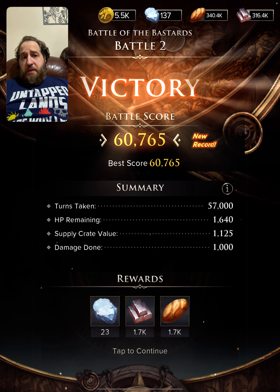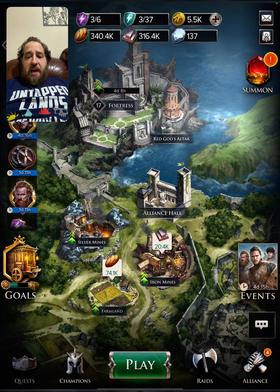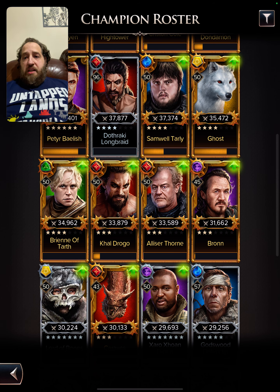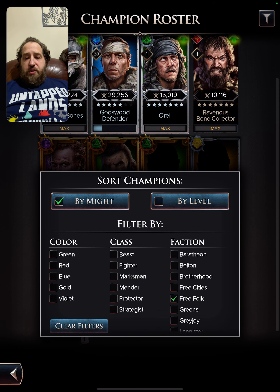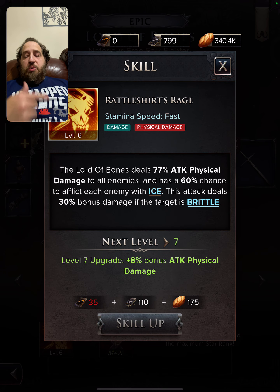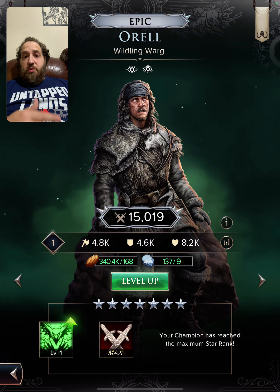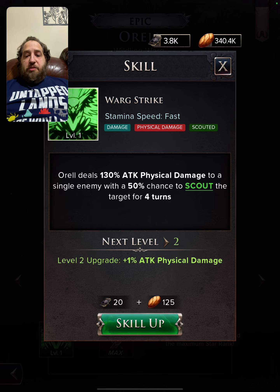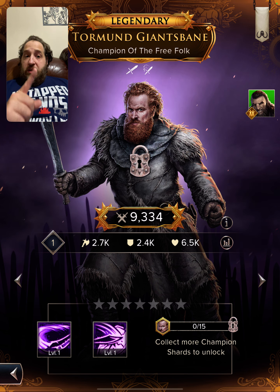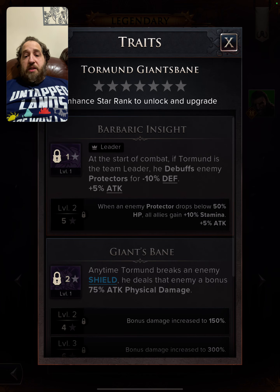The Godswood Defender is a free folk member who benefits from tenacity. Looking at the free folk roster: Lord of Bones has a fast AOE which is good for beginner stages — normal and hard. The Godswood Defender is better for harder content. Orwell has a fast speed move with scout ability. Ravenous Bone Collector isn't very relevant. Torment has a fast AOE at 100% physical damage and is someone you definitely want in your team.